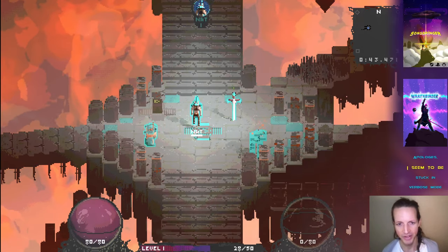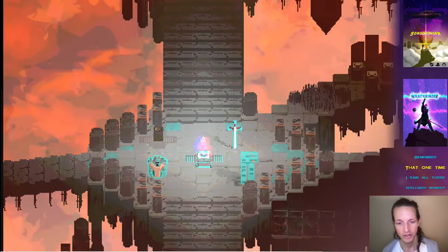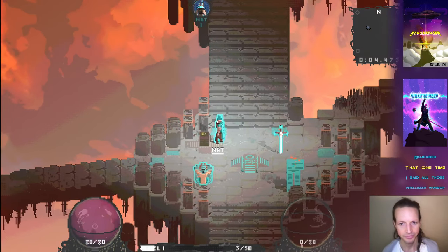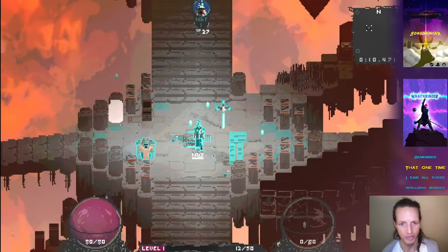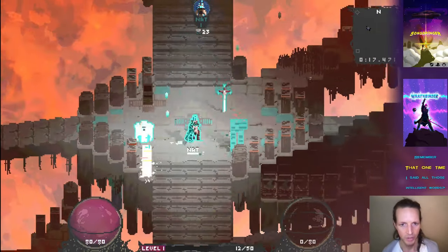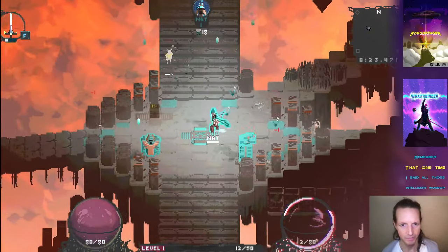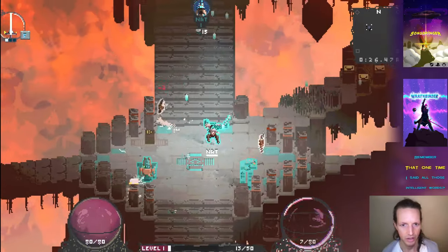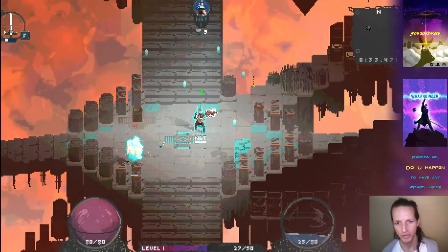Let's look at the ice storm — or snow storm, actually. It drops icicles and these icicles will freeze you for a moment. Let's check out what it looks like when you get frozen. Here's the snow storm — boom, I'm frozen, I can't move or use any buttons for a second. It pauses your animation in whatever frame you're in, so if you're swinging your sword during one of these it pauses you right in the middle of that frame.